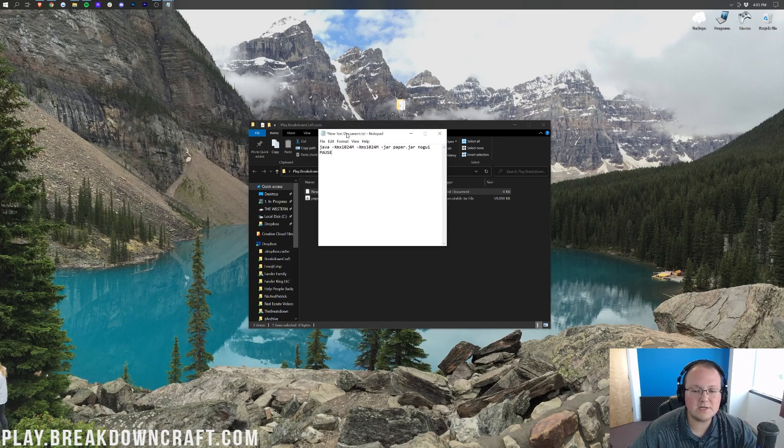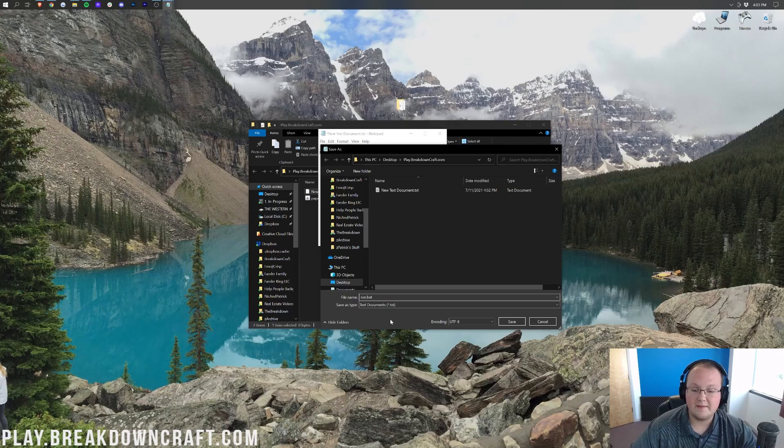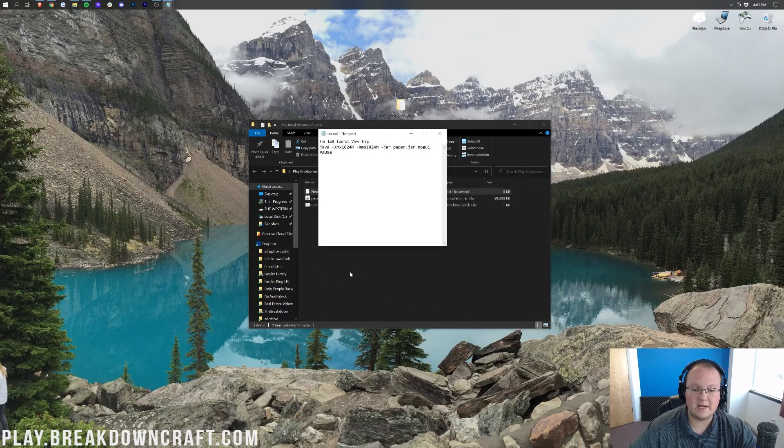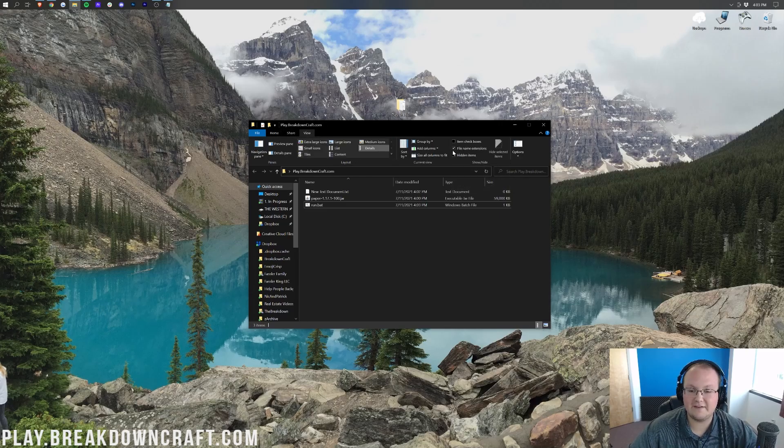Now click File, Save As. Name the file run.bat and change the Save As type to All Files. Then click Save. You now have a run.bat file in your folder. Before double-clicking it, click View at the top of the folder window and make sure File Name Extensions are checked. Then go to the Paper file you downloaded, right-click, rename it, and title it paper.jar — exactly like that. If you don't see .jar at the end, you didn't turn on File Name Extensions — go back to View and turn that on.